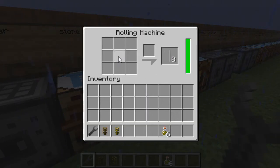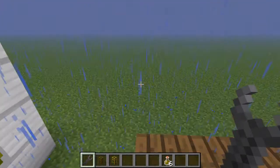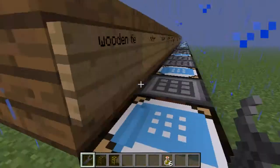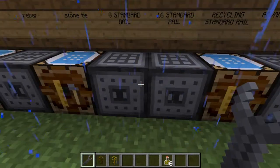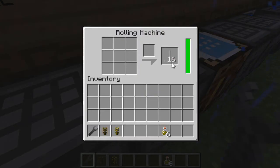All of these rolling machines have already done the recipe for some reason. But anyway, rolling machines now have to be powered by engines at the back — it doesn't matter whether it's Buildcraft engines. These roller machines have mucked up and done the thing.